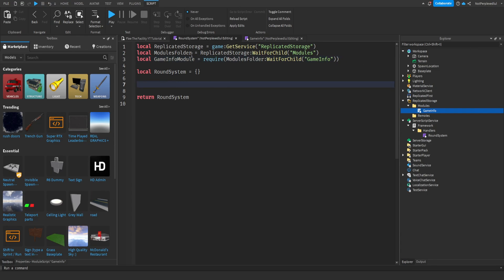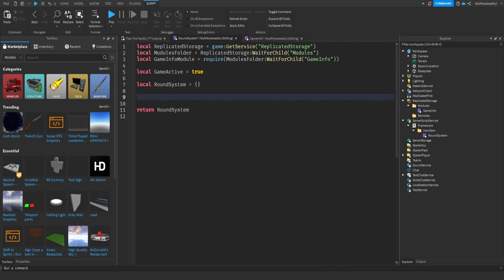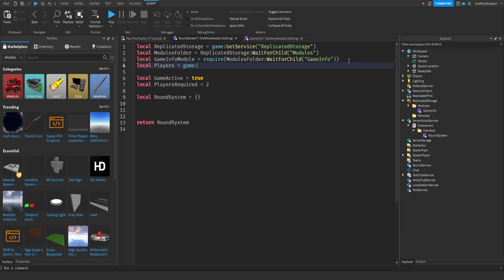Now we're going to make some variables. Local gameActive is going to be set to true for now — we'll set this to true once the game starts when we make the voting/map system, but we probably won't get to that this episode. Local playersRequired equals two, because we need at least two players: one for the beast and one for the survivor.